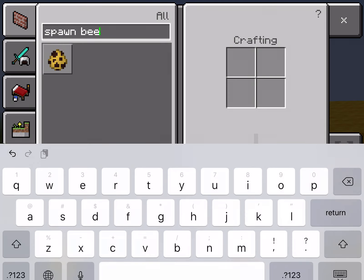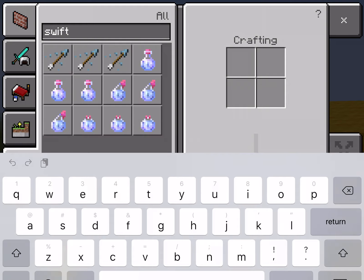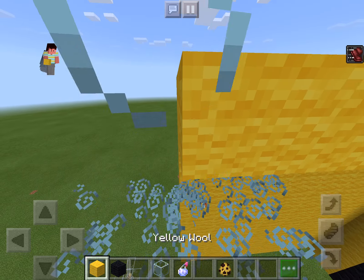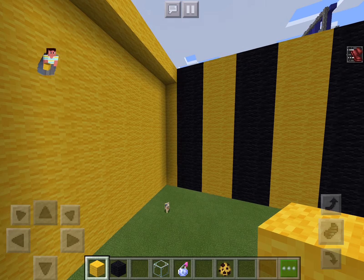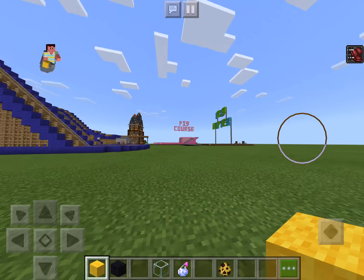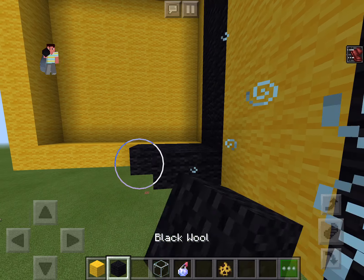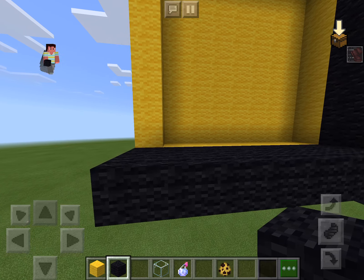I'm going to get a splash potion of swiftness — speed two. I feel so fast! This isn't actually that fast. Okay, it's time to stop playing with the splash potion of swiftness. You get to work.